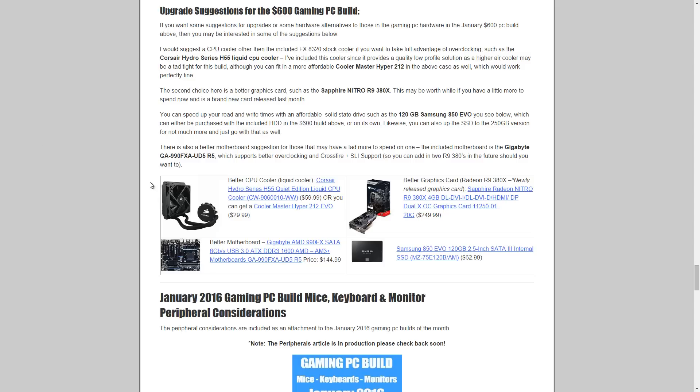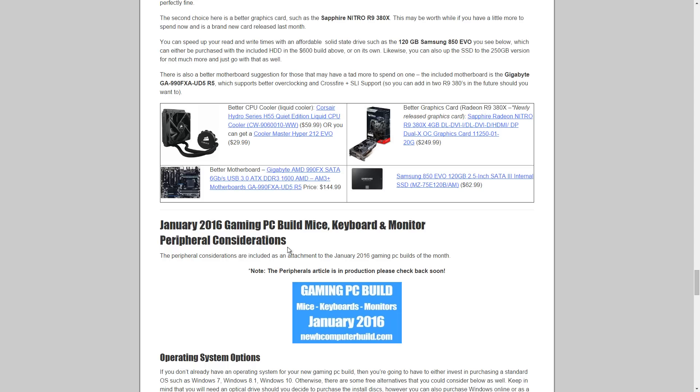For alternatives and upgrades on the $600 build: you can get a Corsair Hydro Series H55 liquid CPU cooler, a better GPU like the R9 380X, a better motherboard such as the Gigabyte 990FX at $144.99 for slightly better overclocking, or a Samsung 850 EVO 120GB SSD to improve load and boot times. That does it for the three builds — visit the site at NoobComputerBuild.com, ask questions, leave comments, and subscribe. I also post a monthly peripherals article covering keyboards, mice, and monitors in three budget categories. Until next month — happy New Year!